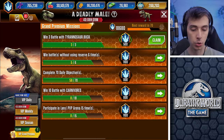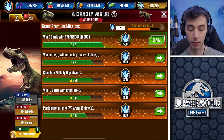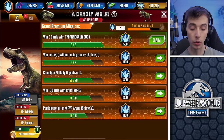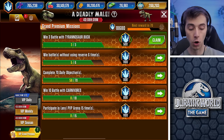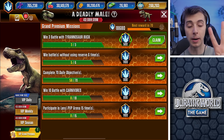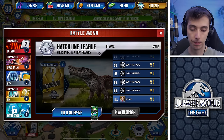Let's have a look. How far are we? We've done win three battles with the book. We need to win one more battle without using reserves. We need to win two more battles with carnivores. And we need to win four more battles PvP. So four more battles, all with carnivores, no reserves. There we go, we're doing it guys.